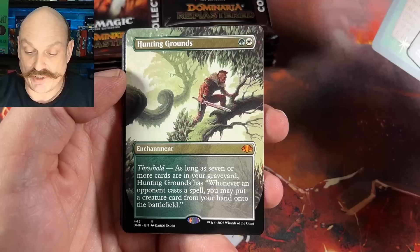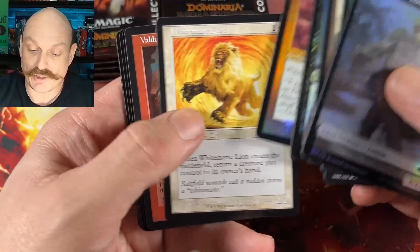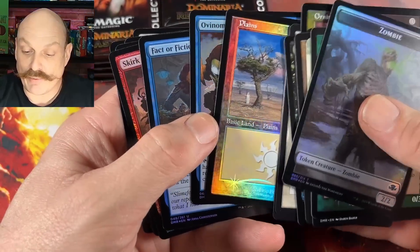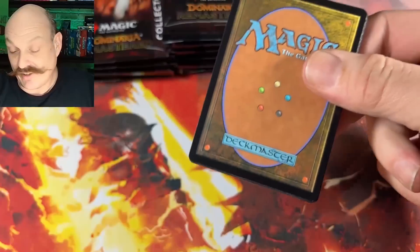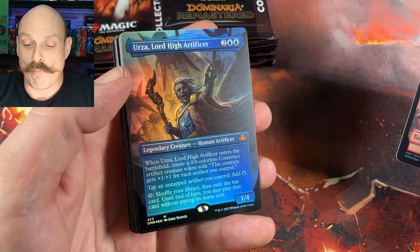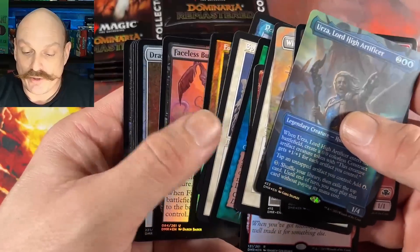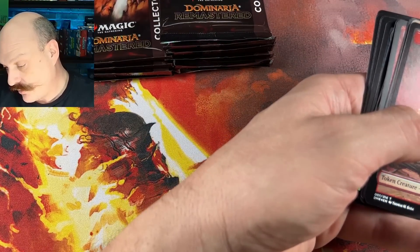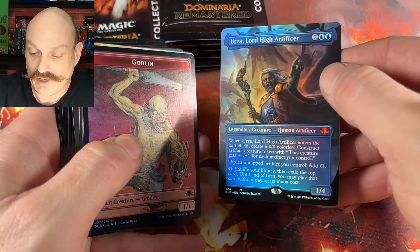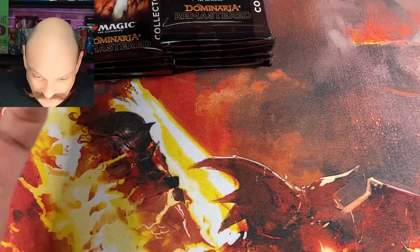Forgotten Ancient. Ryan didn't get any of those. Hunting Grounds — I don't remember that, dude. You haven't hit that one yet. That mythic — green and white. It can't be that great. Cryptid Gateway. Body Snatcher. Well, it's got white in it, man. And we got the Sheep Guy — he makes sheep. Hunting Grounds is pretty good. You have threshold seven — whenever an opponent casts a spell, you may put a creature card from your hand onto the battlefield. Oh my, that's a good hit right there, Josh. Congratulations. Windborn Muse. A Gamble — and Urza Borderless Foil? That's a huge hit.